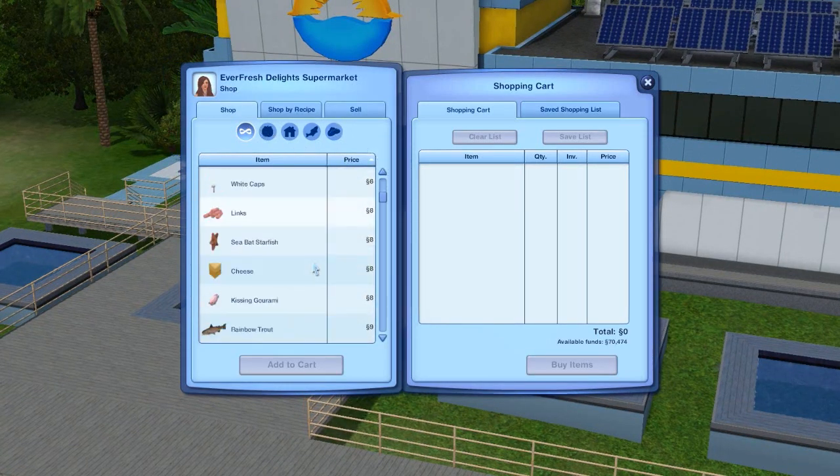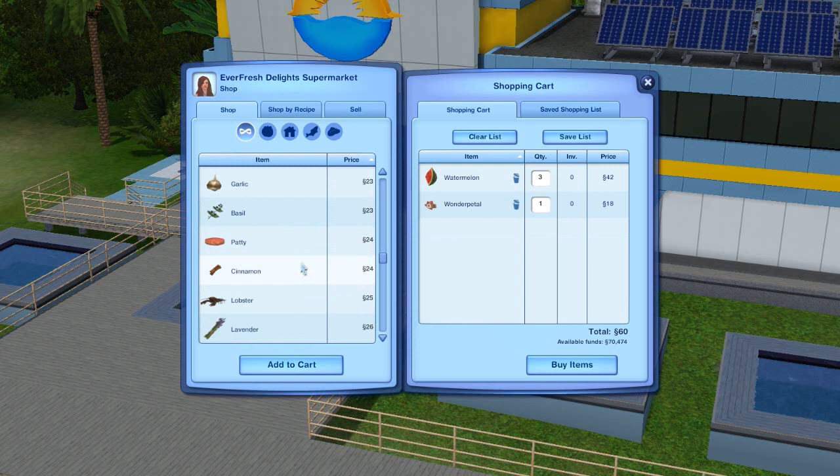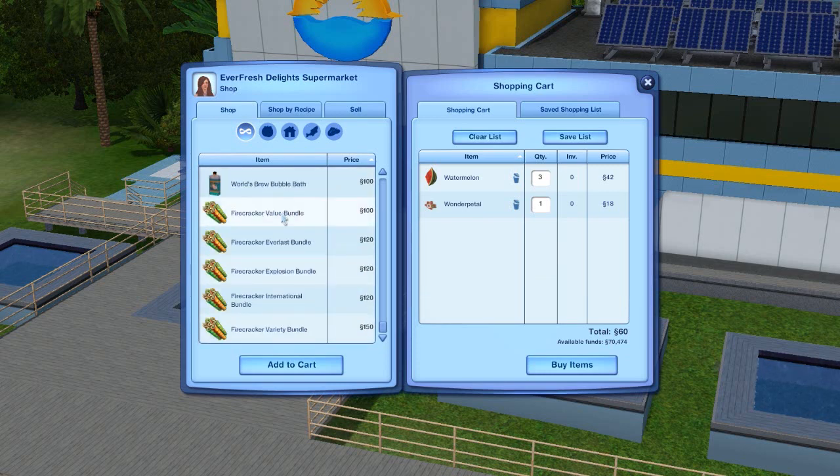We are gonna buy watermelon so she can have a little girl — I'm gonna buy three. Anything else we wanna get here? We have so much money I don't even know what to do with it. Mosquito repellent — that's awesome, I've never used it but it's awesome. What's a wonder petal? Let's get one, I really don't know what that is. Ooh, lobster — you guys know I've never had lobster before but I'm dying to because it looks like it would be delicious.